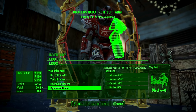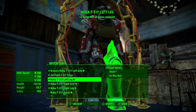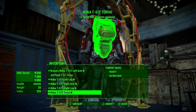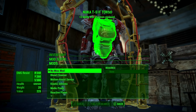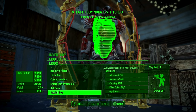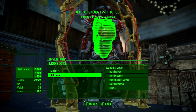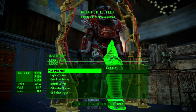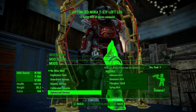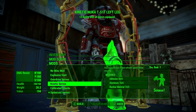For the torso it's really personal preference, but if you're a melee character I'd suggest the Motion Assist Servo, which gives plus two strength — the same as plus 20% melee damage. I'll be going with the jetpack, since more action points means we get to fly for longer. For the legs, the best choice is the Increased Action Point Regeneration Speed While Moving — put this on both legs and your action points will regenerate even faster.